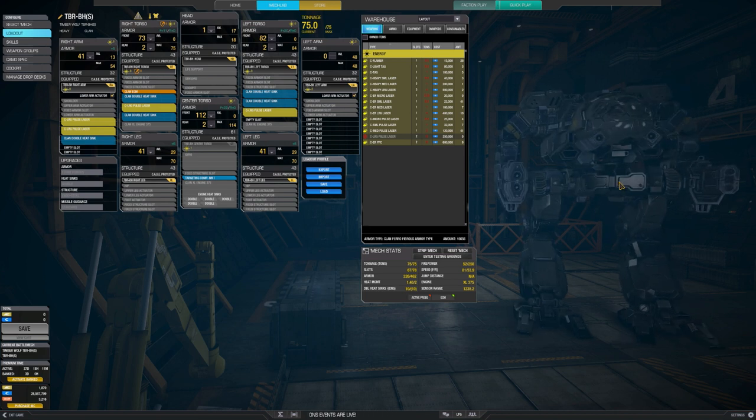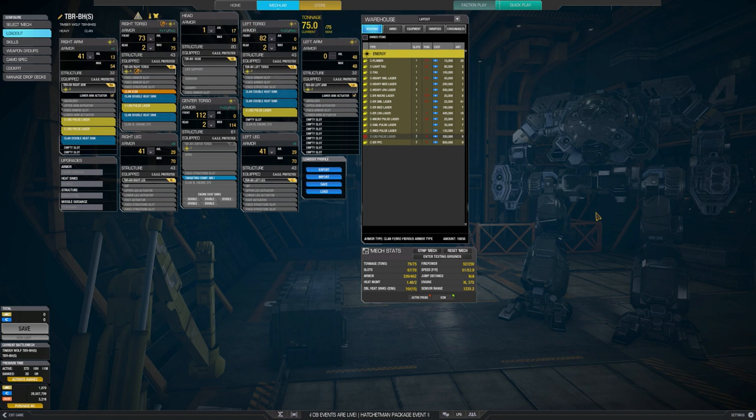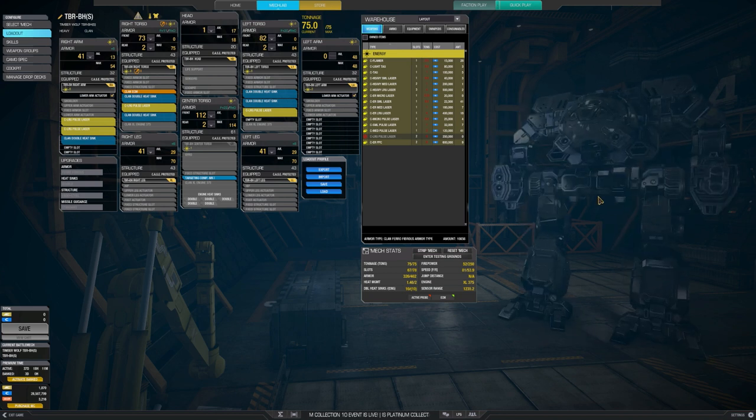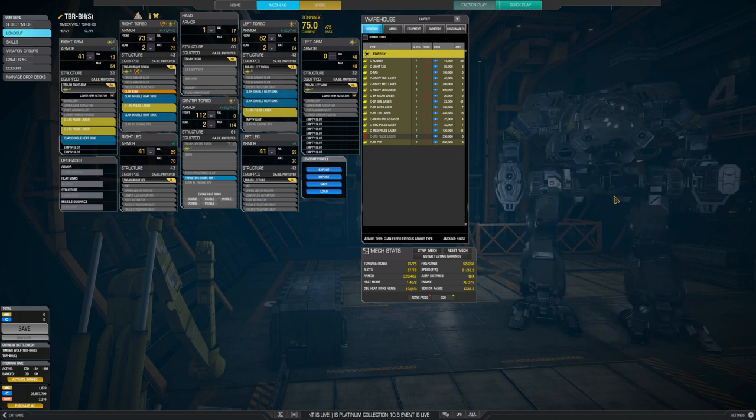What this one has going for it is that it has ECM and it has longer range with large pulses, and if you alpha them, you can put out 52 points of damage in a short amount of time. You're not likely to lose a trade if you just expose one versus one with this one, so that's good.